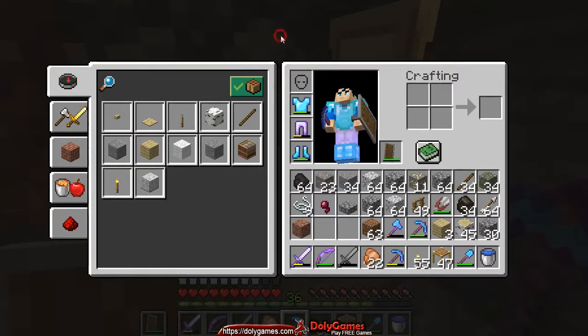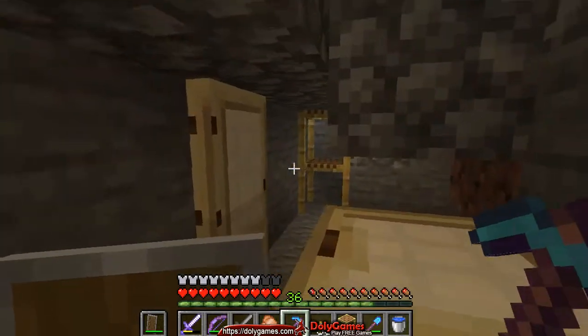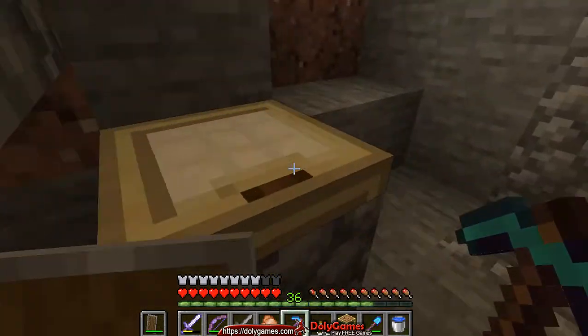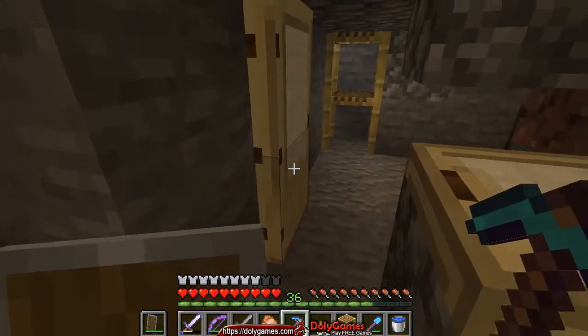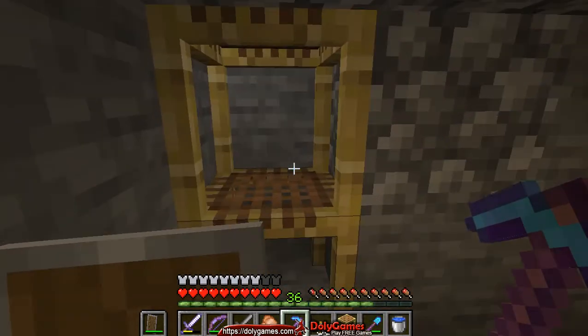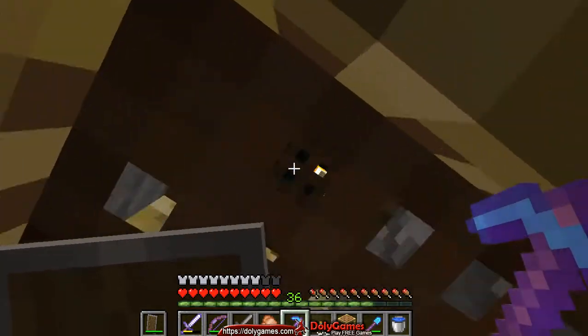Hey everyone, we're back in our Minecraft adventure and in this part I want to fix the spider spawner. The way I started doing it is I opened the door and put scaffolding here, which blocks the spiders from coming down.